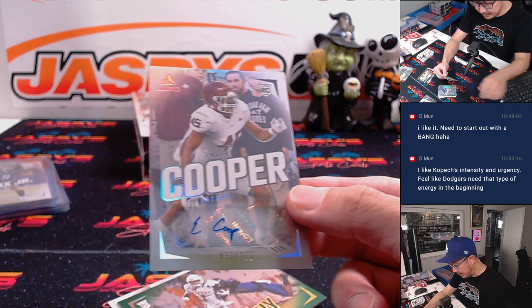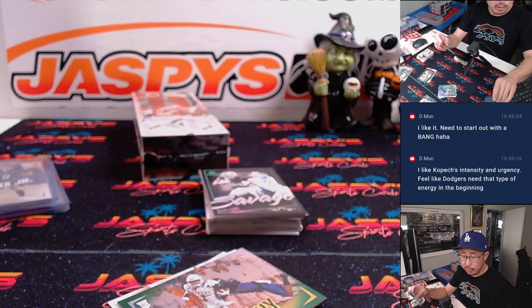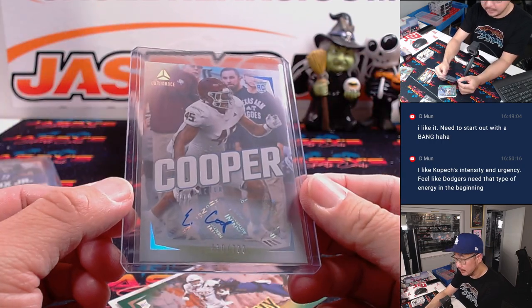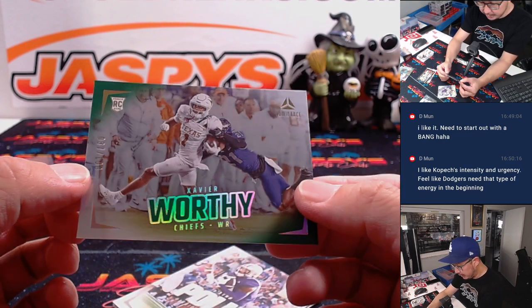Here is Edron Cooper for the Packers. NFC North, that'll be for Brandon. Here's Xavier Worthy to 100.